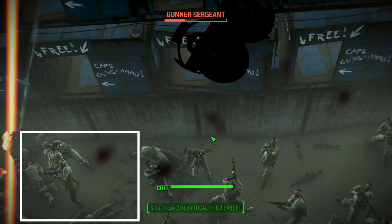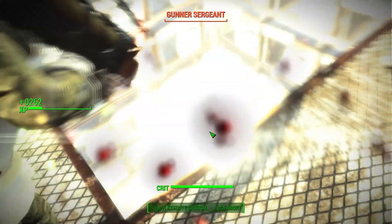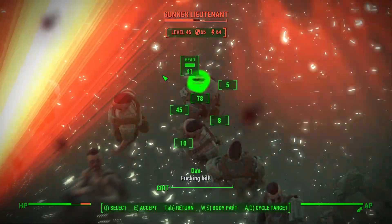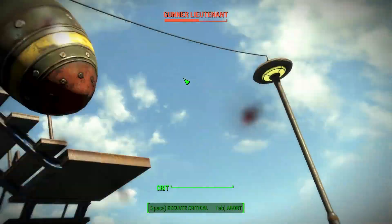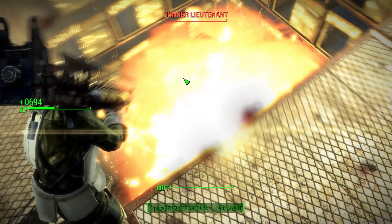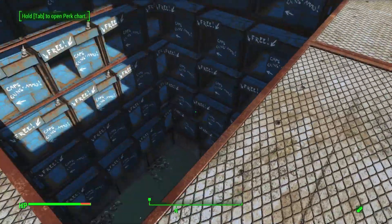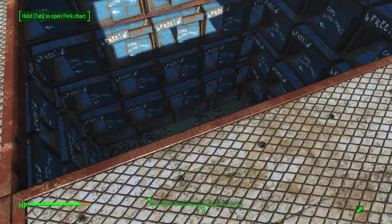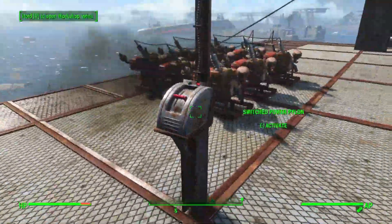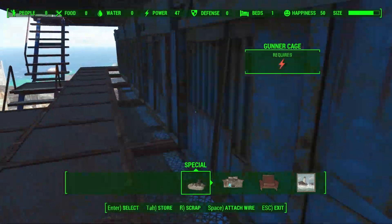I decided to try something different. I picked up the whole enclosure and moved it over water, so now the gunners are swimming in the water — it's like shooting fish in a barrel, almost literally. It works really, really well. I get all the experience, and I don't think many die from fall damage unless they hit a spot where it's too shallow. You can see them all floating down there dead.